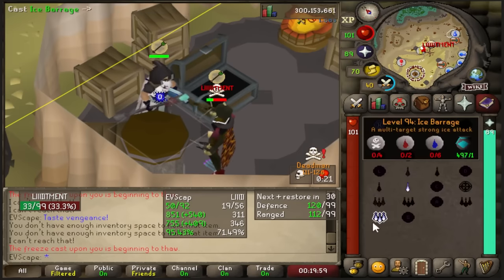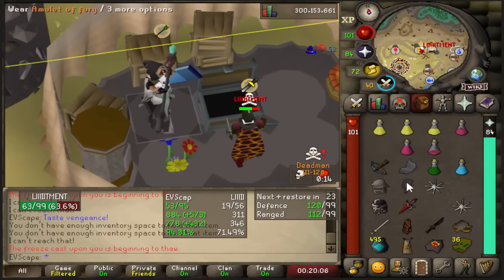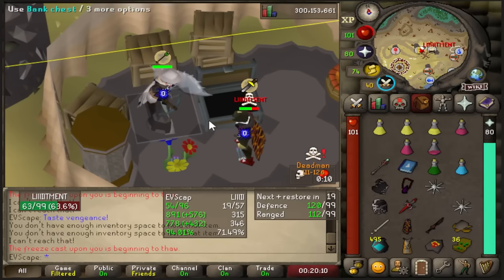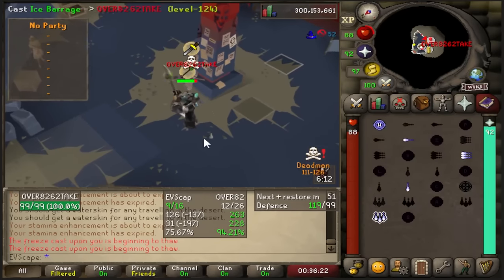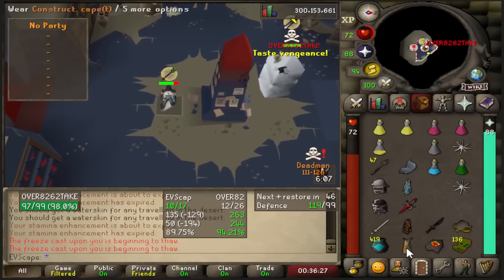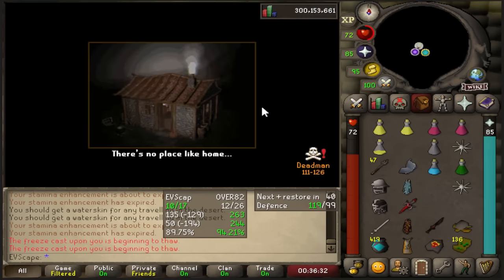I ran into this guy at Raids - a PKer known as Zully. He's very good, but he was getting around in Darok sets, just Darok bombing people. Had to fight for a little bit - he was definitely going to kill me, so I got the fuck out of there. And once again at TOA, this overtake guy gets on me. A lot of the PKers in Deadman Mode are just way better than me and are going to beat the fuck out of me - I'm just out of there.